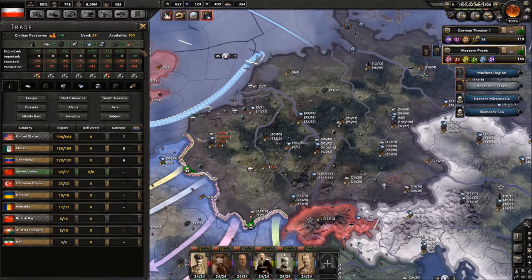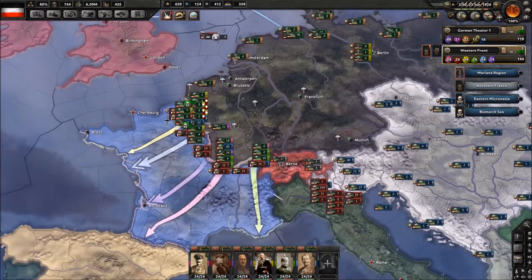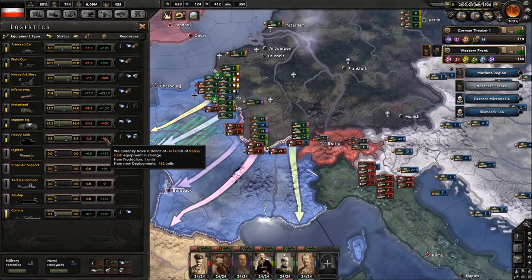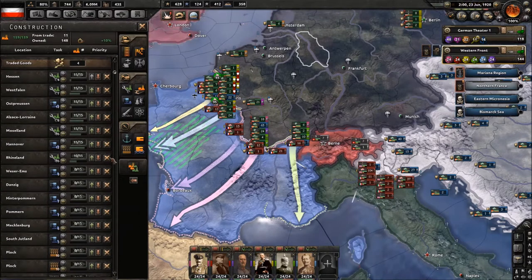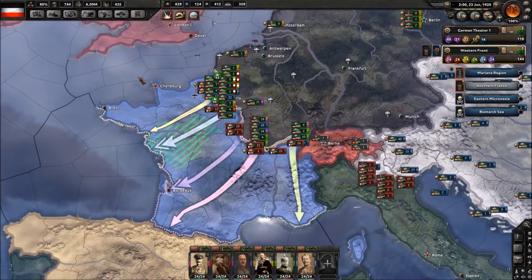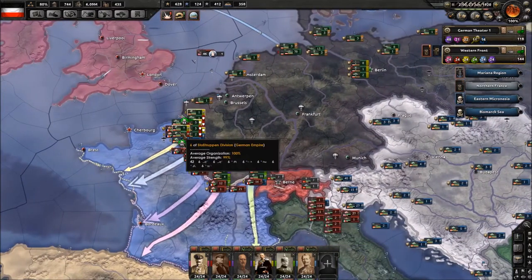We haven't exactly figured out how to use this whole Blitzkrieg thing effectively yet. Trade with the Soviets for oil. Okay, that is actually all the time we have for this episode. We still have a bit of a deficit of equipment but we're building a ton of factories all over the place, so hopefully that works out. Until then, this is pandenator signing out — see ya nerds.